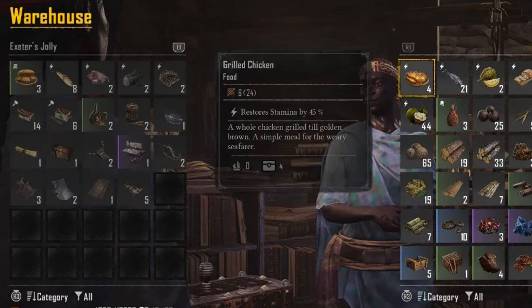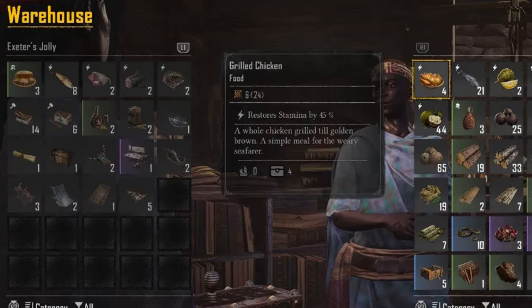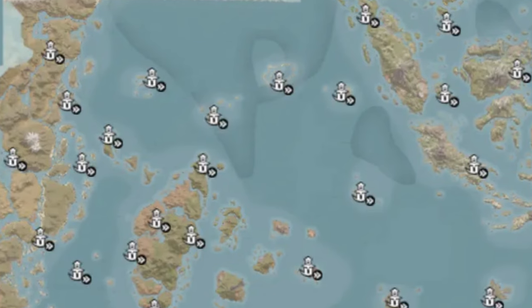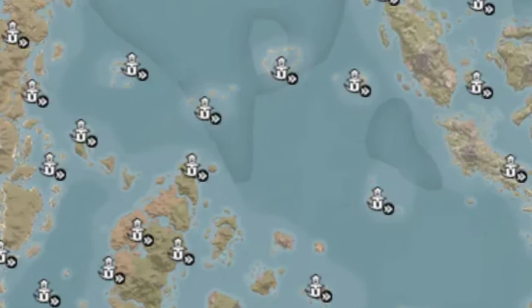Free up space in your current ship's cargo hold by depositing excess cargo in your warehouse. This allows you to plunder more goods from shipwrecks and harvesting nodes. You can also utilize outpost caches for temporary storage — any items placed here are automatically transferred to your warehouse.